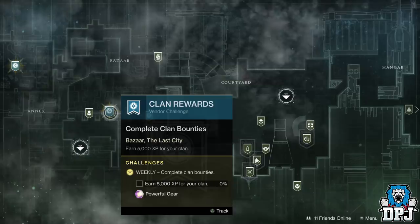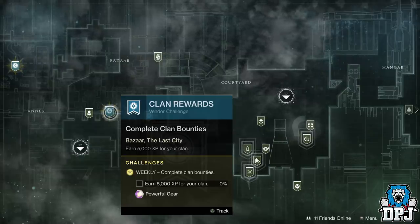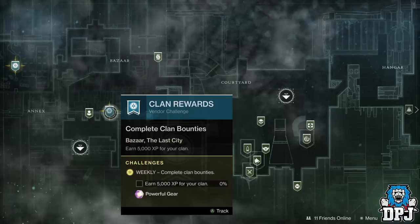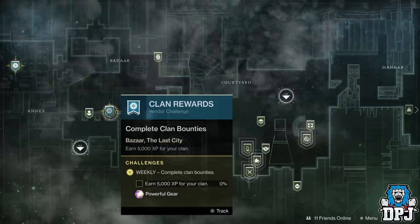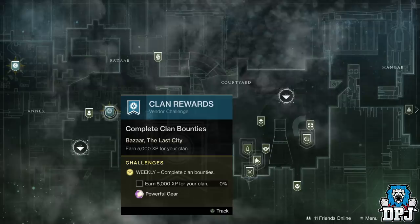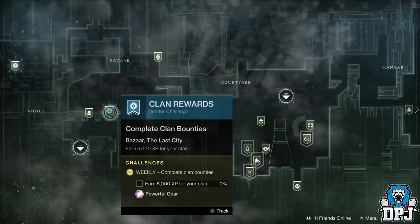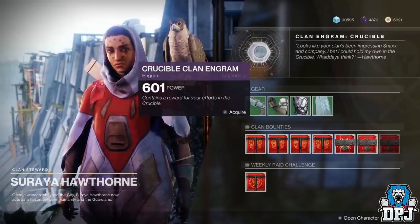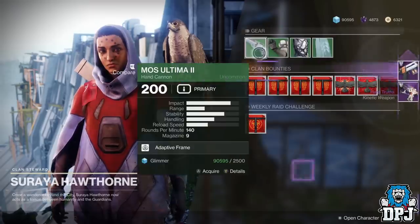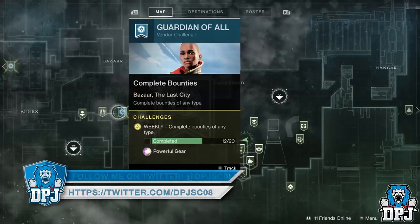Hawthorne's 5,000 XP powerful clan reward for completing clan bounties will not stack. What you can do is complete five 1K XP bounties and keep them in your inventory in advance for Joker's Wild, which will save you a little time doing them after the weekly reset. The clan engrams do not stack either — she'll only hold one of each. I stacked a load for the Black Armory but when it dropped I literally had two clan engrams and no 5K XP bounty reward.